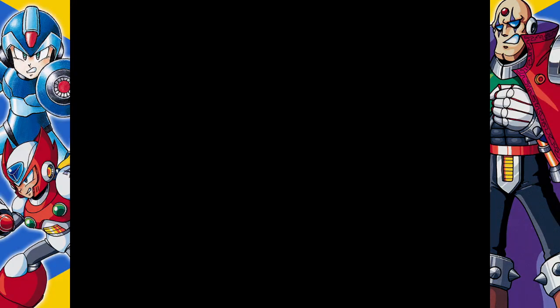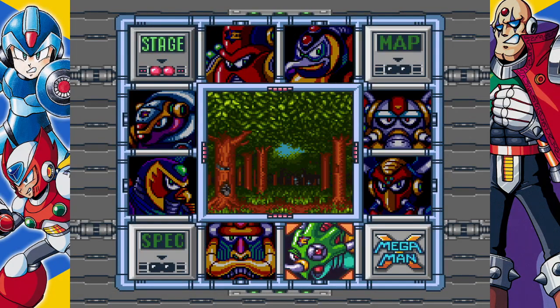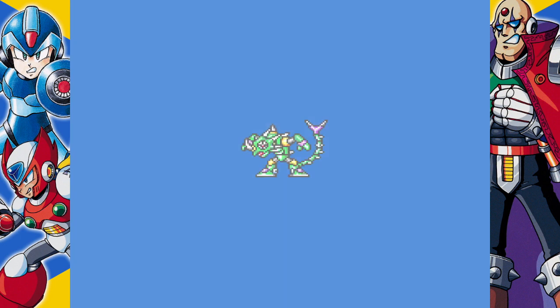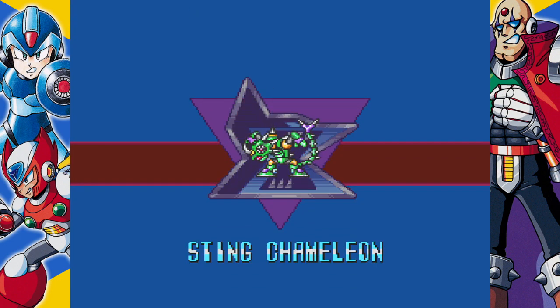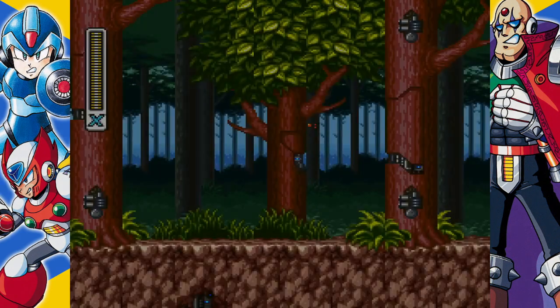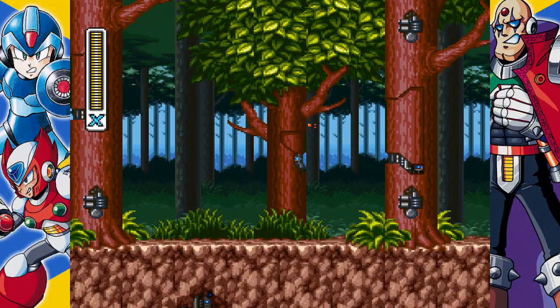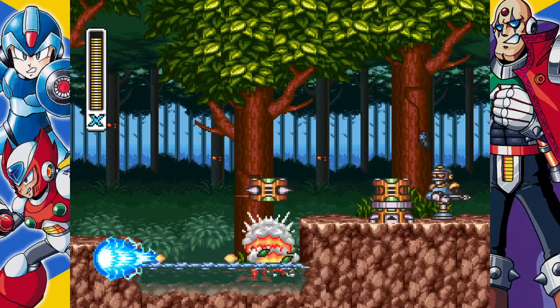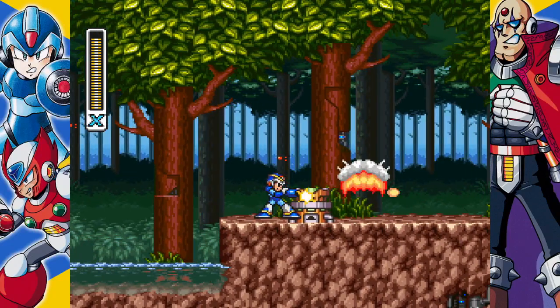Actually there's two Heart Tanks left — one at Sting Chameleon, and we didn't get the one from Boomer Kuwanger yet. I think after we defeat the first Sigma stage, it'll take us back to the stage select, and then we have to pick Sigma again to go to the second Sigma stage. I believe that's the case. Sometimes I believe things that aren't true, sometimes I don't believe things that are true.